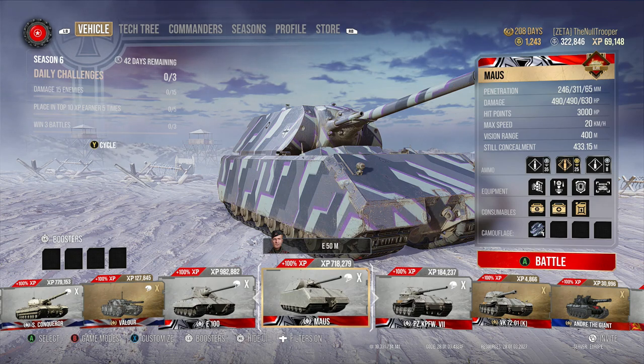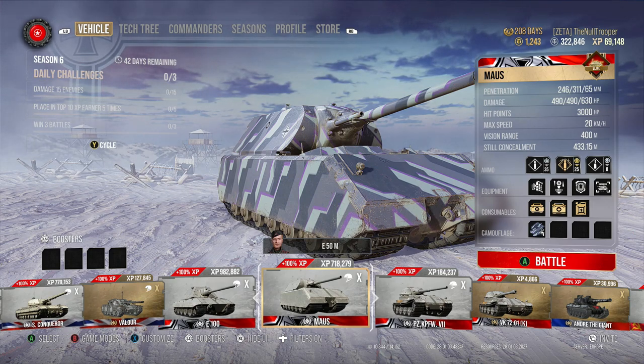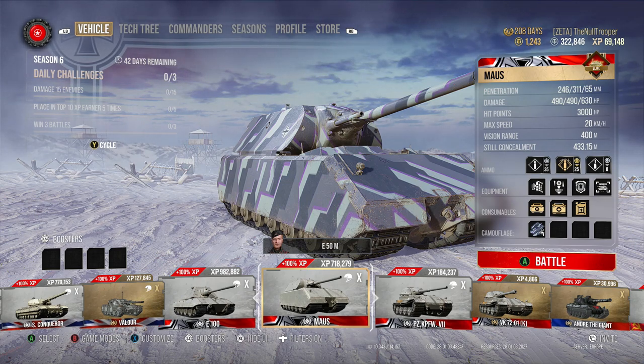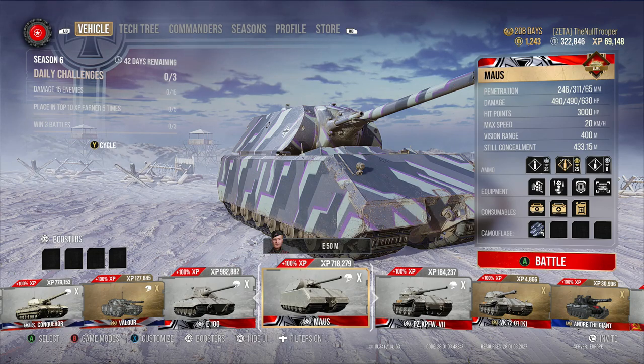Let's take a quick example before we jump into a game. Say you're in Prokhorovka and the enemy team has taken the bowl, and you're in the Mouse with no idea what to do. What you could do is push straight into the bowl — the tanks shoot at you, and now your mediums can push in and take out their mediums. That's what a Mouse can do, that's what a super heavy can do.